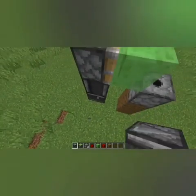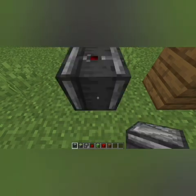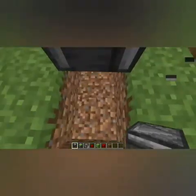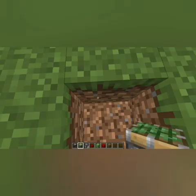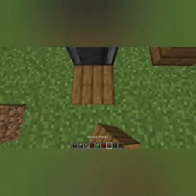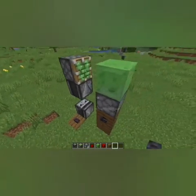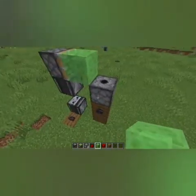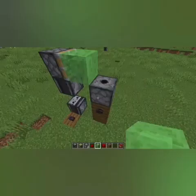Make sure the observer is facing you, just like that. Now go down like this, place one sticky piston and cover this hole, and place a button on top. Make sure the second observer is looking toward you — that's really important. Place your sticky piston and now put your TNT in the dispenser.